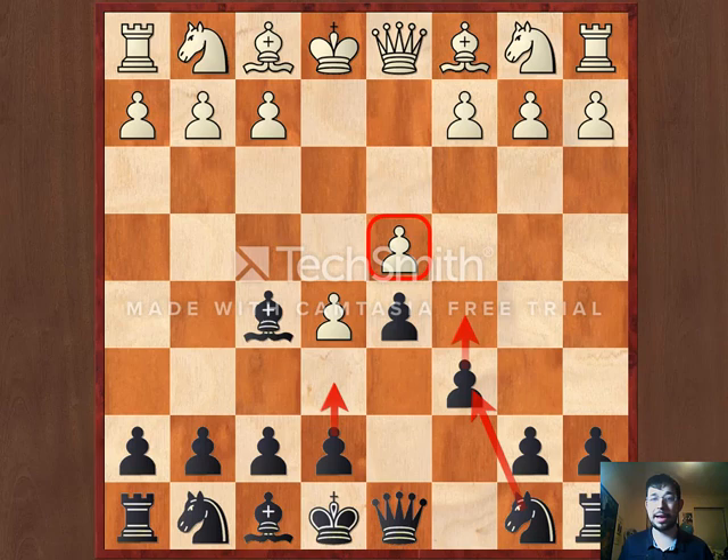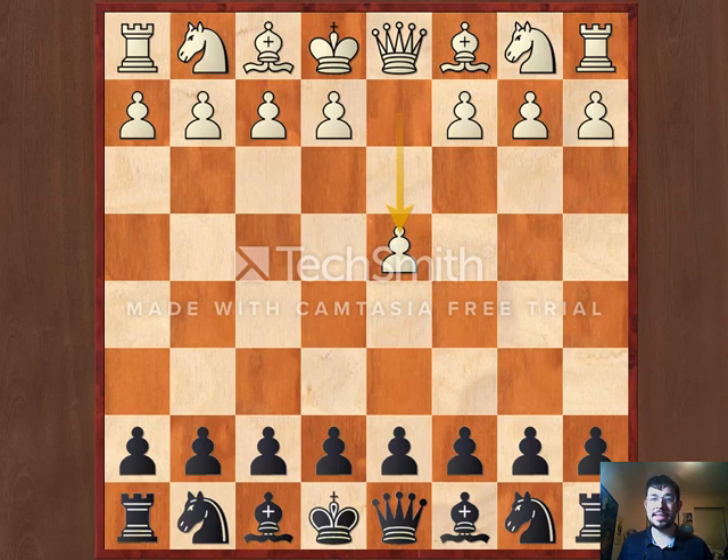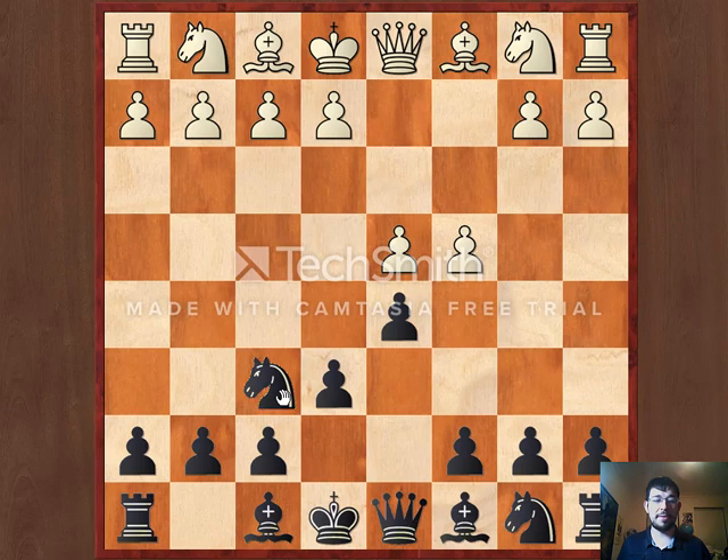Now what if White plays d4? In this case I have another really awesome system opening to show you. This one is called the Queen's Gambit Declined. The beauty of it is that you can play the setup of Nf6, Be7, and castles against pretty much anything that White plays that's not 1.e4.